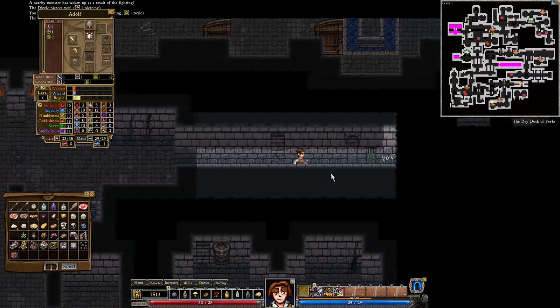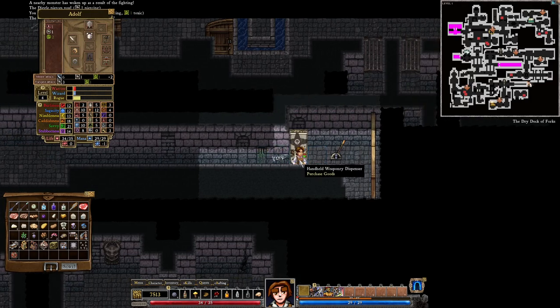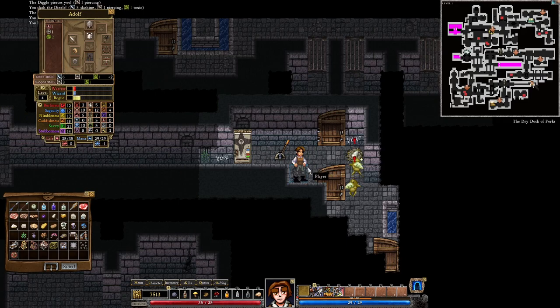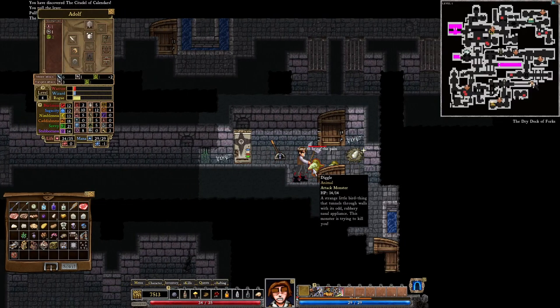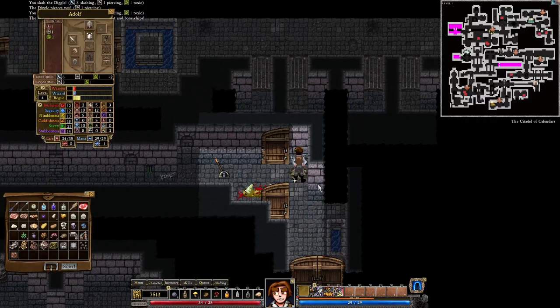Nothing interesting over here, just a long corridor. A chalk scroll — it says 'fish' in a very long and narrow barrel — a handheld weaponry dispenser, that would be cool. Let's open this — I do not know what that did, but okay. Let's get rid of these eagles and take their eggs from their nest.